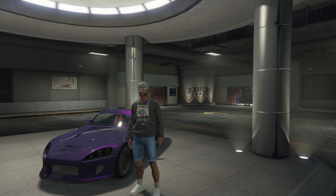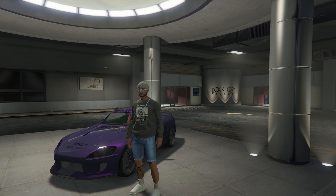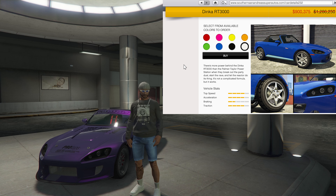In today's video, I will be showing you my Dinka RT 3000 JDM inspired customization. This car is based on the real life Honda S2000 and has a normal price tag of $1.2 million. However, this week, this car is on sale for $900,000.